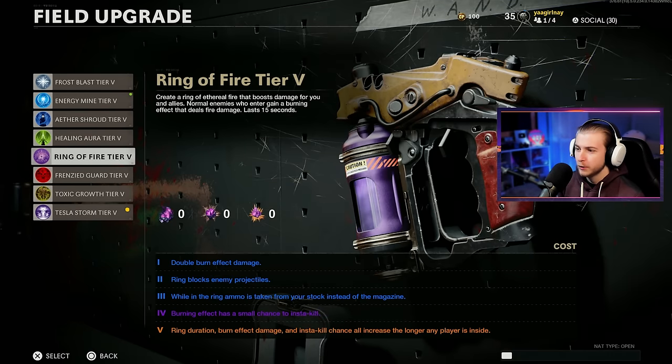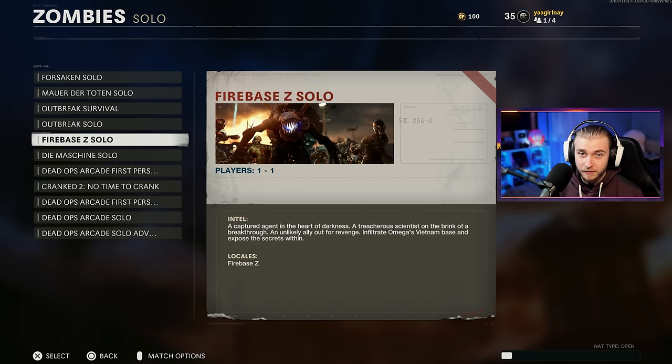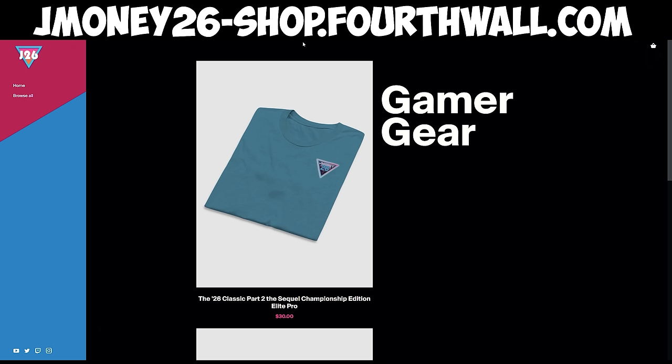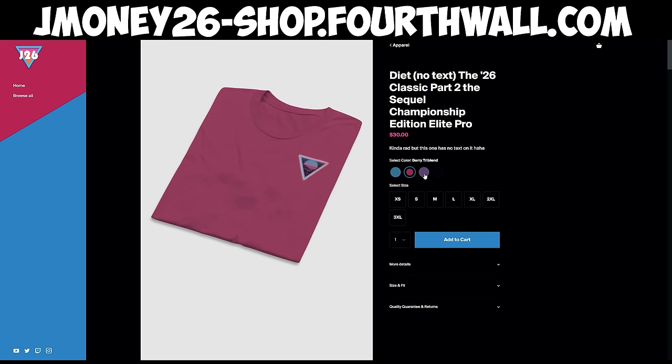Let me switch our field upgrade to Ring of Fire because we can actually use a real field upgrade today. In reply to that comment, he said he wants us to play on Firebase C, so that's what we're doing. Before we get into the video, we have merch — head over to jmoney26-shop.forthwall.com. We have the 26 Classic Part 2 of the Sequel Championship Edition Elite Pro, and The Diet, which is just the logo. The normal version has my name on it and comes in four nice colors.